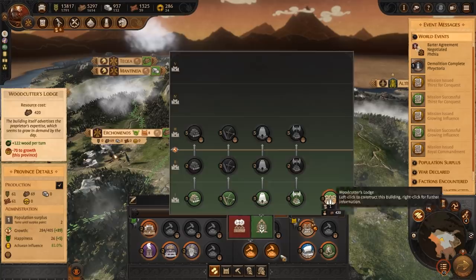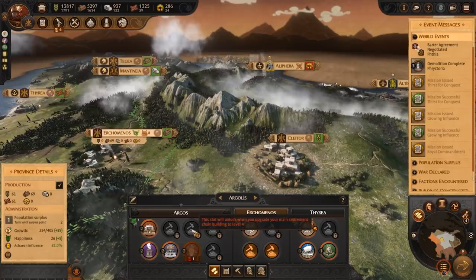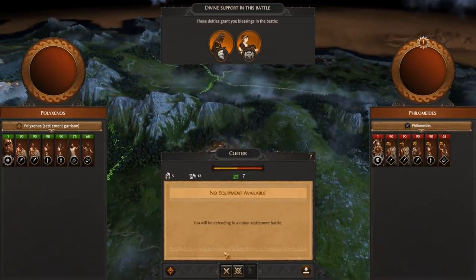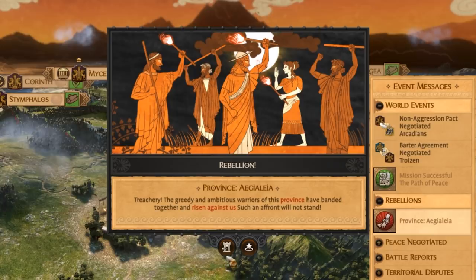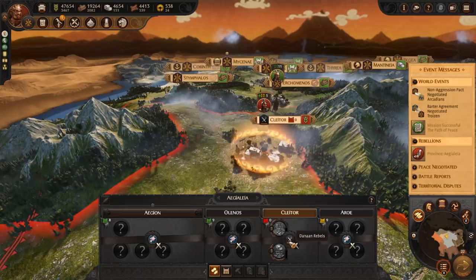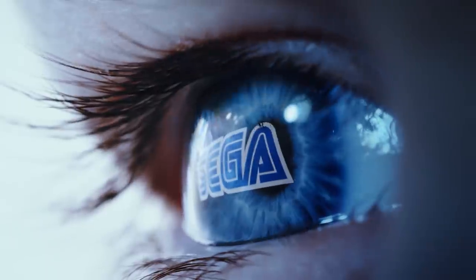Remember you can always knock down buildings to make room for another if the usefulness of that building has run out. Learning to balance out these different buildings will take time. Choosing to prioritise happiness over military growth to stop your population from rebelling would be a good idea. Every stage of the campaign will present new challenges you will have to overcome, and the buildings you construct is one way you can succeed.